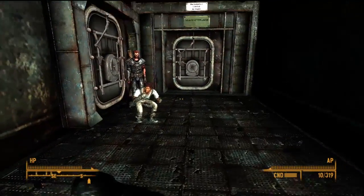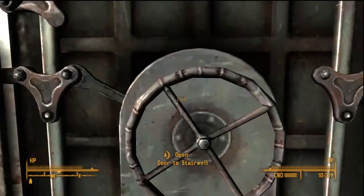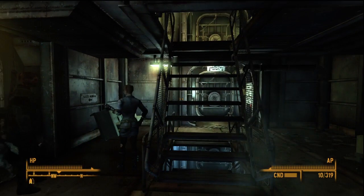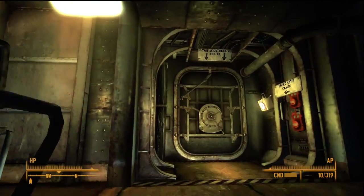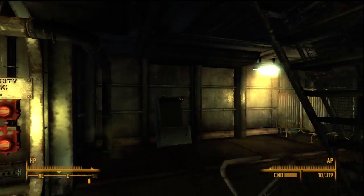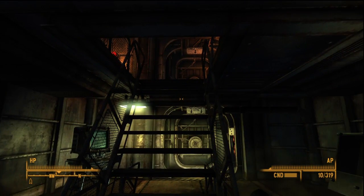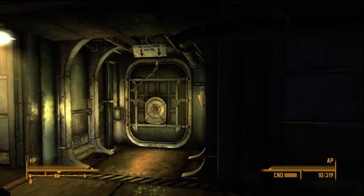Hello everybody, welcome to Let's Play Fallout 3. Before we go running off to help Brian Wilkes and take him to his new anti-bearer, we need to enslave Flak. I had some trouble last time doing that and ended up having to reload it numerous times. It didn't go too well at all. We need to find a way to do it without having the whole of Rivet City turn hostile against you.